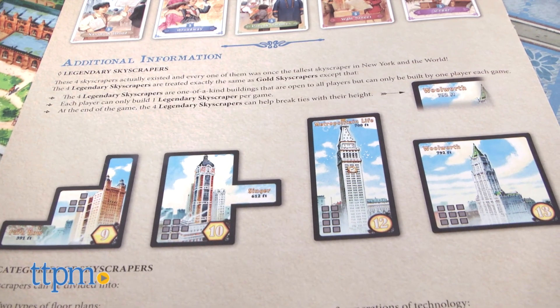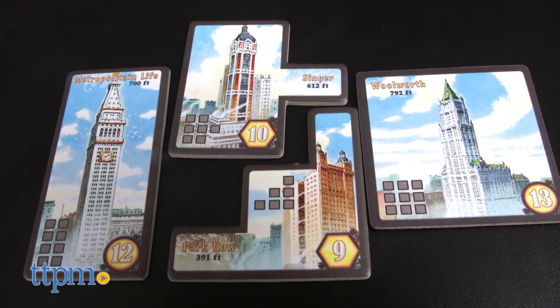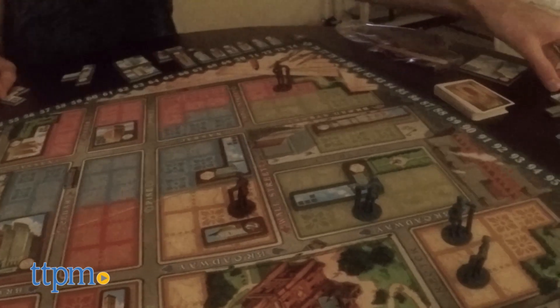Once a player has built one of the four legendary skyscrapers, such as the MetLife or Woolworth buildings, he can place his king token down to make claim.